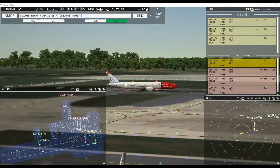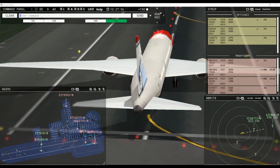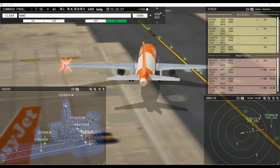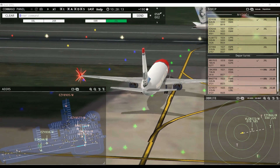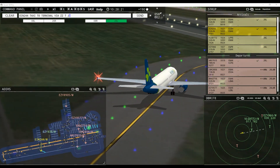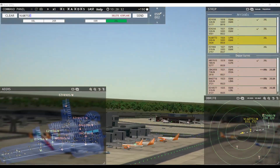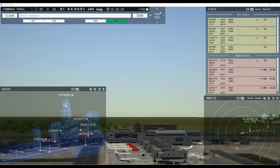Runway 26 left cleared for takeoff, Red Nose 7015 heavy. EZ-8577, runway 26 left at Bravo via Papa. EZ-8577, runway 26 left line up and wait. Tower, EZ-866 inbound runway 26 left. Shamrock 244, taxi to terminal via Zulu Zulu Tango Juliet Romeo Kilo. Viewing 8772, runway 26 left cleared to land, wind 59 at 2 knots. Nortrans 2856, runway 26 left cleared for takeoff. Speedbird 2716, runway 26 left line up and wait behind next landing aircraft.